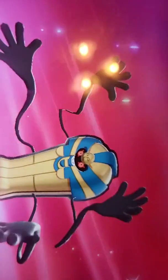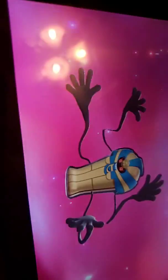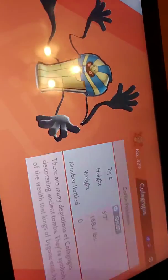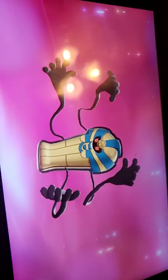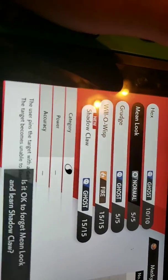You need this for your Pokédex, don't forget that. Masky wants to learn Shadow Claw — yes, I'm going to forget an old move. Why does he even have Mean Look? Let me get rid of that.